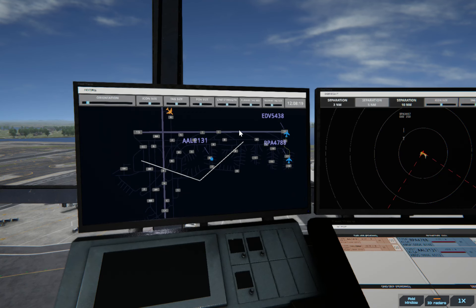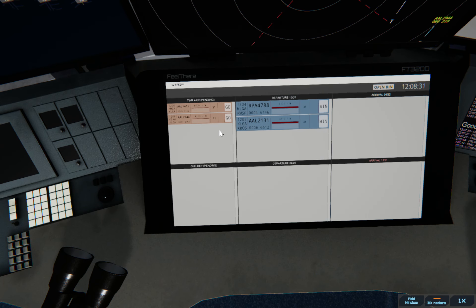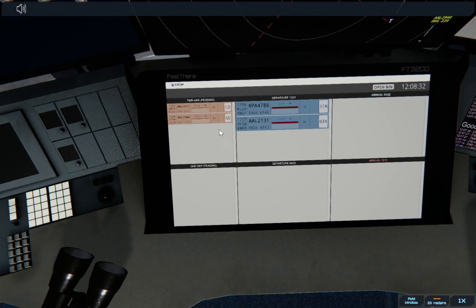LaGuardia Tower, American 1415 on final 31. So this one's going to take off, this one's going to stop short of the runway — that works. LaGuardia Ground, American 2131 ready to taxi. Let's give this one landing clearance first. American 1415, runway 31, clear to land.